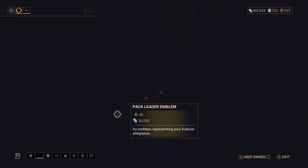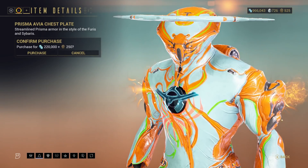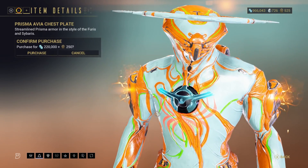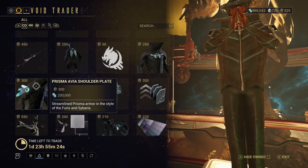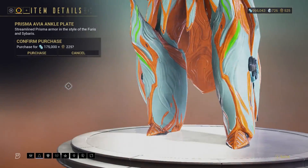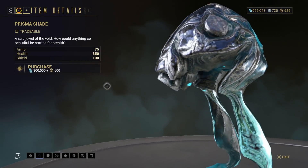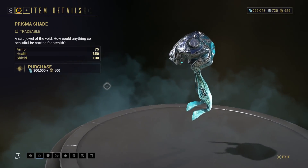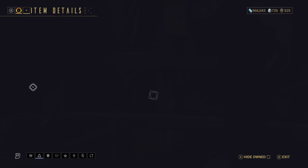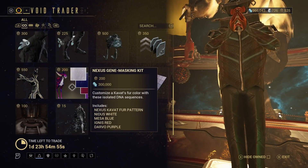The Pack Leader Emblem, which is just a badge for your shoulder. The Prisma Havia Chest Plate — I never made my mind up if I actually like that; it depends on the frame you put it on. There are the Prisma Havia Shoulder Plates, which I do like, and the ankle plates that go with them, which I also like. Then there is Prisma Shade, who comes with his weapon, and if you run a lot of stealth missions is a really good Sentinel. 3D Credit Booster. There is Limbo's Immortal Skin, which gives lots of different colour options and can be used on Limbo Prime.